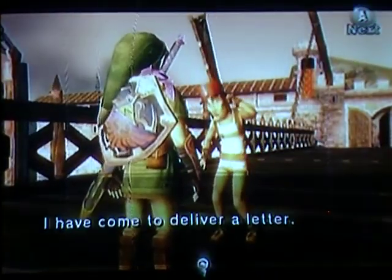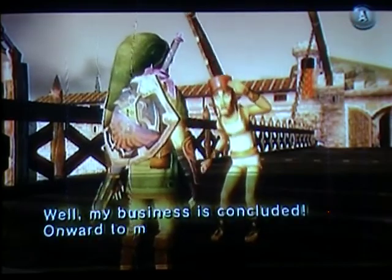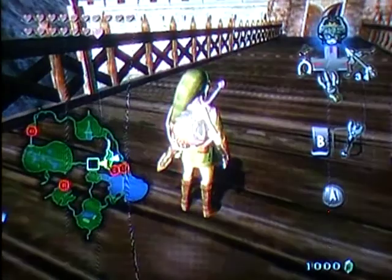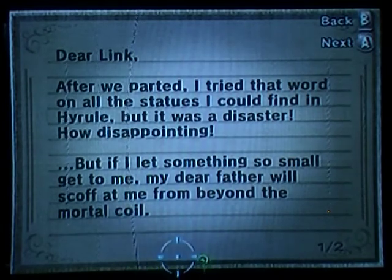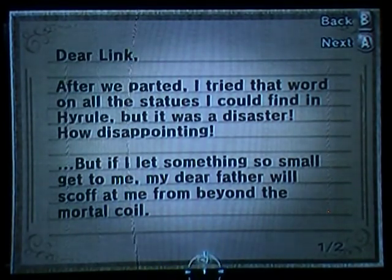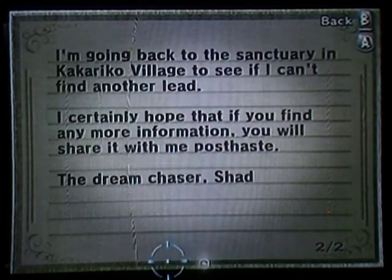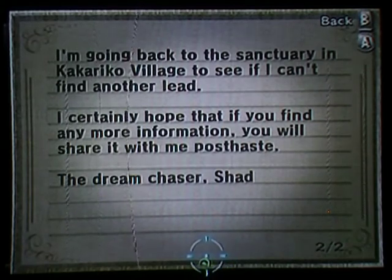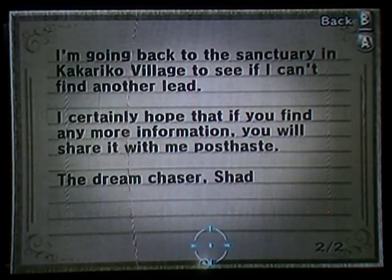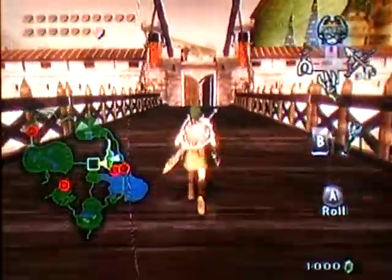Greetings, Mr. Link. I've come to deliver a letter. It is a letter from Shad. Well, my business is concluded. Onwards, mail! All right, then let's go check that mail. 'After we parted, I tried that word on all the statues I could find in Hyrule, but it was a disaster. How disappointing. But if I let something so small get to me, my dear father will scoff at me from beyond the mortal coil. I'm going back to the sanctuary in Kakariko Village to see if I can find another lead. I certainly hope that if you find any more information, you will share it with me post-haste. The dream chaser, Shad.' All right! I have no idea what that was. That was funny.